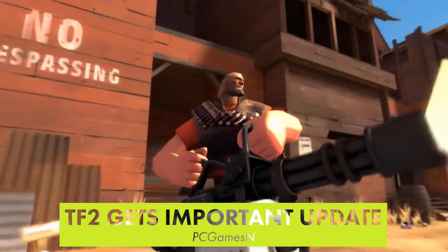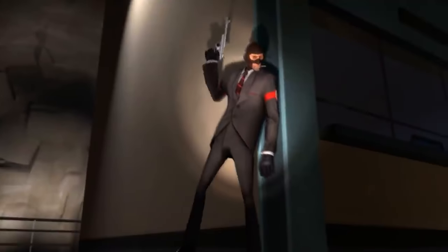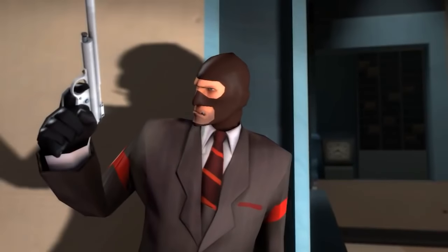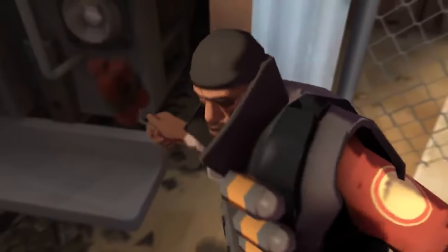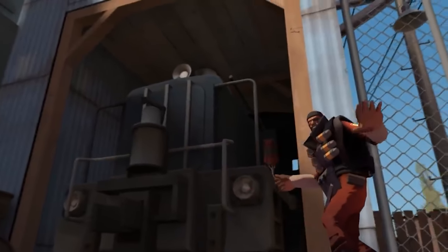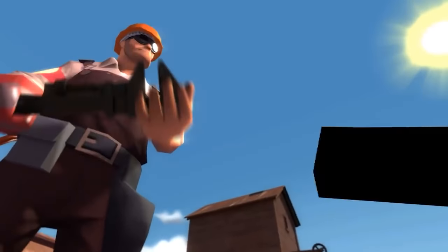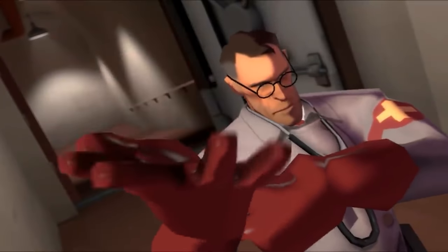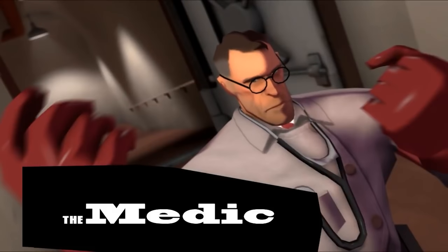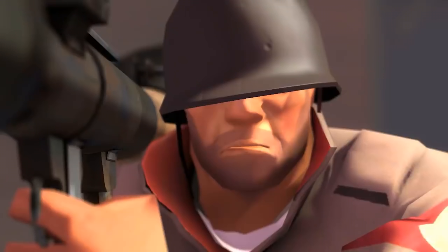Valve finally released an update for Team Fortress 2 that attempts to deal with the game being overrun by cheating bots. The source code for the game leaked some time ago, leading to a massive influx of hacks and cheats targeted at official servers. Since then, the community has taken it upon itself to host custom servers that block cheaters — it's gotten so bad that those community servers have their own custom bots that actively target cheating bots. Valve's update includes quality of life improvements like preventing players from changing their names to avoid bans, and security fixes that seem to have eliminated the cheating bots. Hopefully these fixes are permanent.